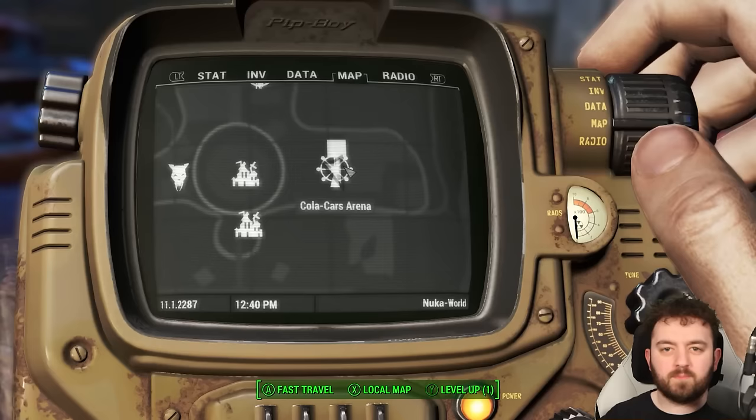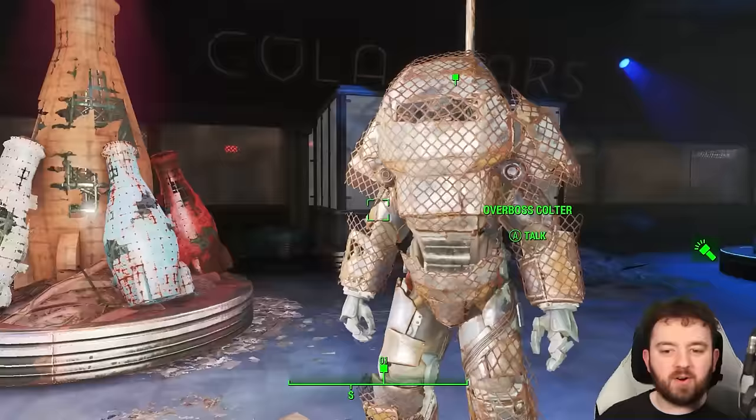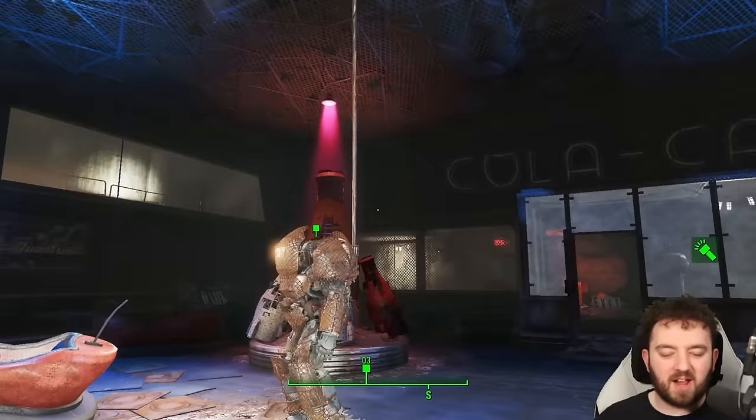First Power Armor in Nuka World is the Overboss armor, worn by Coulter when you're in the Cola Cars Arena. It's a unique variant and extremely cheap to maintain. You do have to beat him, and obviously the weakness comes from water because he's using the electrics.